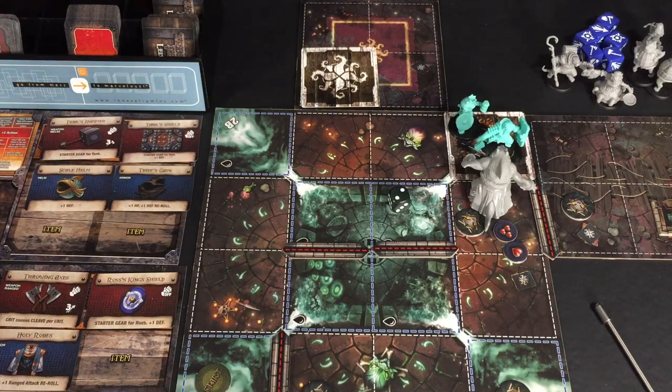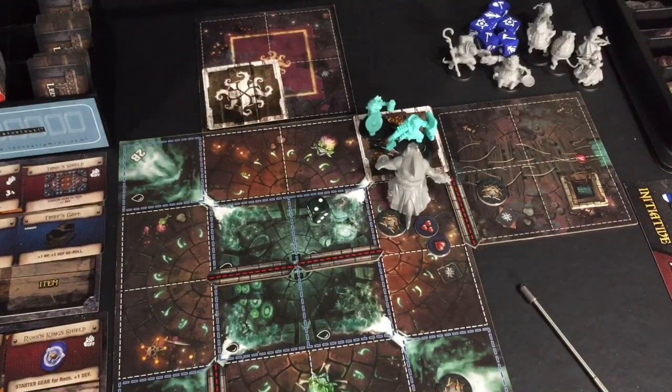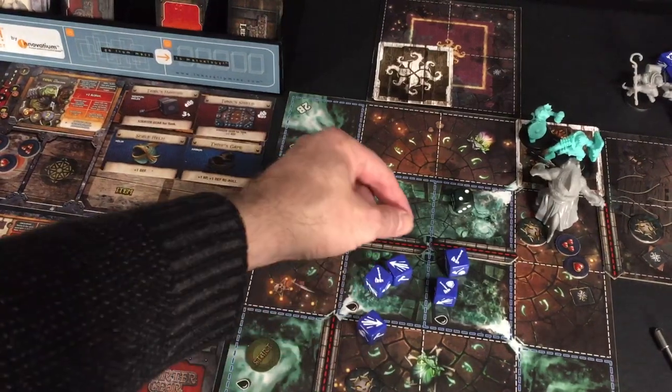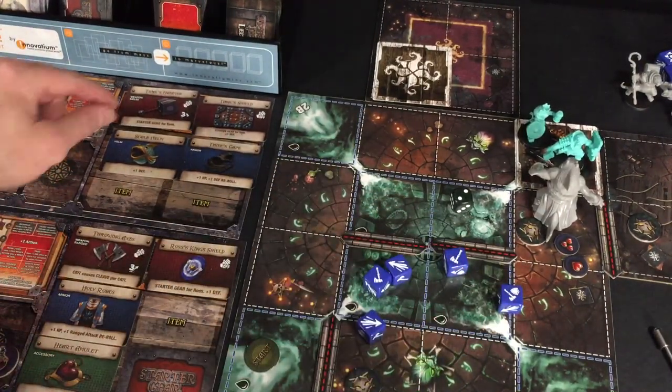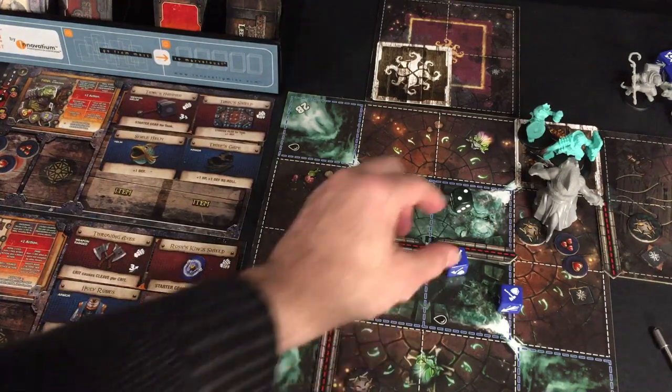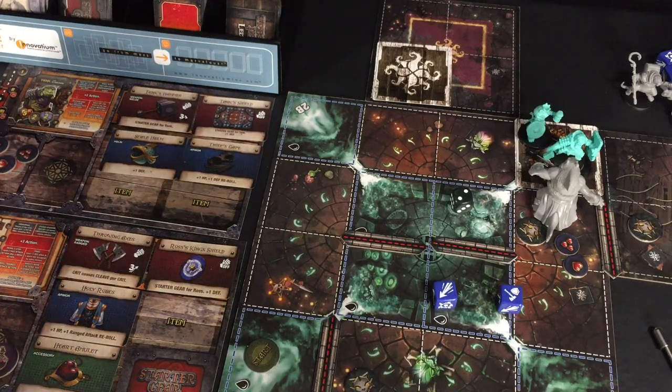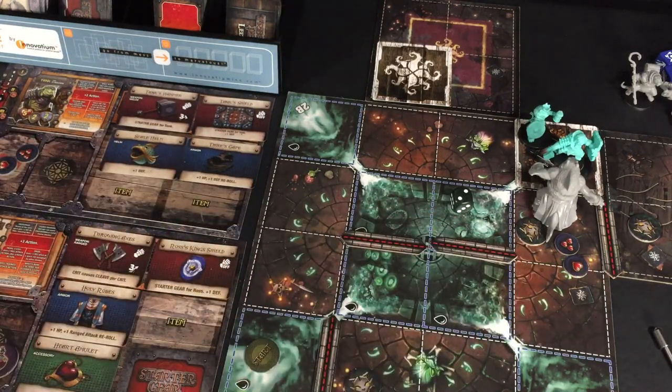Now the brute's turn — it doesn't need to move and attacks Tank, doing two damage. Tank has five dice for defense and defends against one, then uses his defense reroll but fails. Tank can't get these rolls — no crit so no counter-damage. He takes one more point of damage, bringing him back down to four.